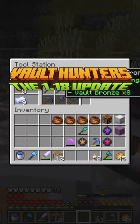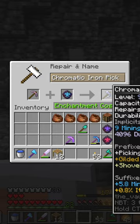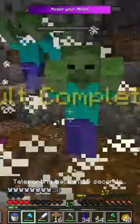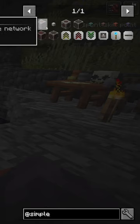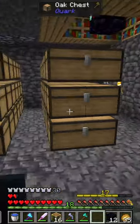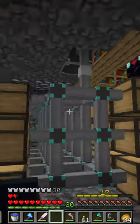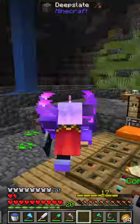On Minecraft Vault Hunters 1.18, we're going to make a new chromatic iron pick and put some jewels on it, head into a vault where we die immediately, then head back out into another elixir vault, complete it easily, and gather enough knowledge essence to make a knowledge star and unlock our first mod, Simple Storage Network, where we gather all the ingredients we need to set it up and move our entire storage into it.